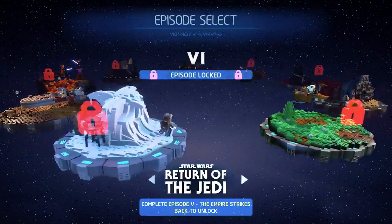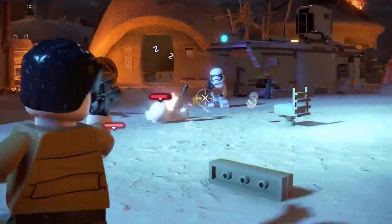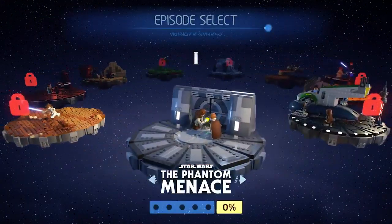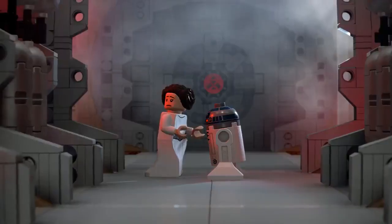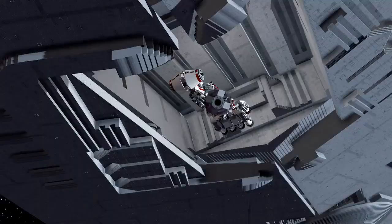Your adventures start by picking the trilogy of your choice. Start with Poe Dameron fighting off the First Order in Episode 7. Jump into Episode 1 as Qui-Gon and his young Padawan escape a failed negotiation. Or start where it all began, as Leia sends R2-D2 and C-3PO on a mission that will change the course of the galaxy.